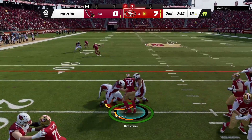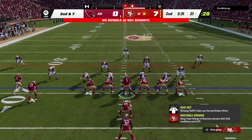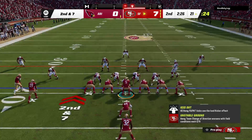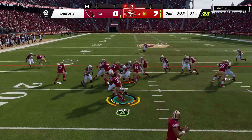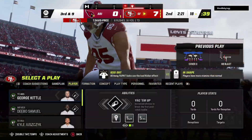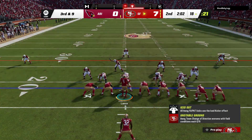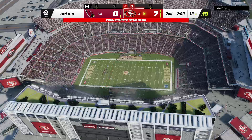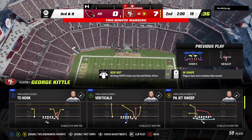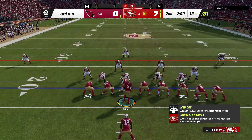Give to Davis Price up the middle — not a whole lot of room to operate there on the first down run, he gets maybe three. Here's second and seven, and again it's Davis Price. He is met quickly in the backfield — down he goes, folded like a lawn chair. This will be a loss of three, and now a much tougher third down looming. The running lanes have definitely not been there for him here in the first half, and his offensive line hasn't given him much space.